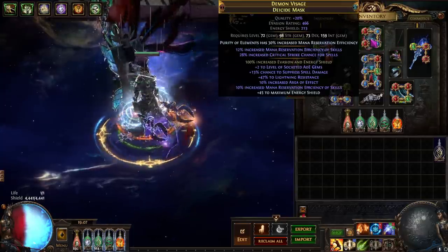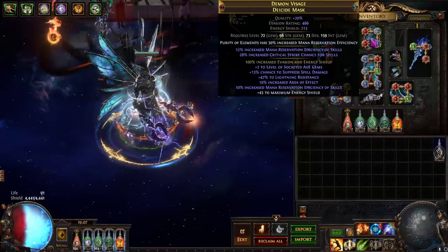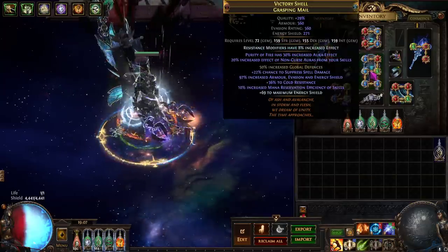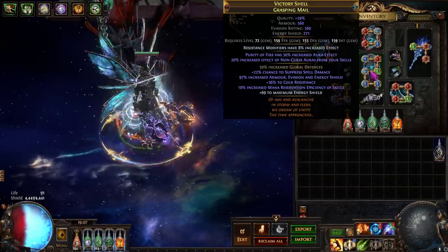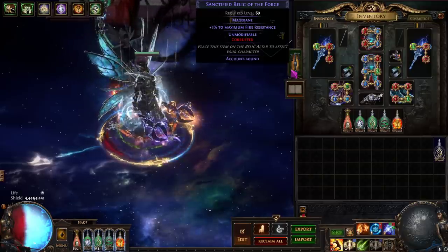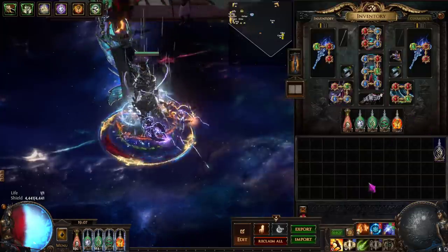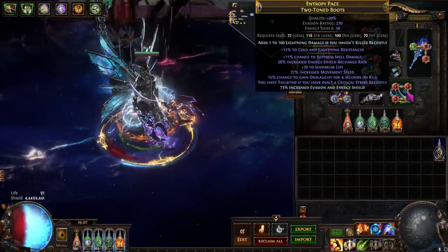We're running an evasion/energy shield hybrid helmet so that we can roll spell suppression. We're running reservation efficiency, spell suppression, plus the AOE gems, and as much energy shield as we can, with reservation efficiency on the implicit as well as spell crit chance. For the chest, we are running reservation efficiency, spell suppression, and as much energy shield as we can, with non-curse aura effect and purity of fire aura effect on the implicits. We're running the purity of fire aura effect because we have a sanctified relic with plus three max fire res. All together with the rest of our aura effect, we get up to 90 all res, and with Mage Bane plus spell suppression on the two pieces of gear and the boots, we're spell suppress capped.